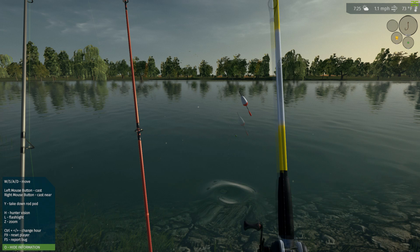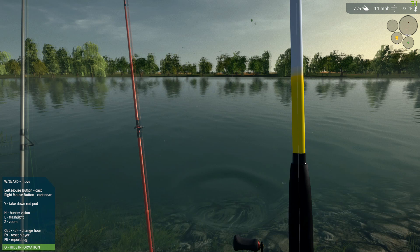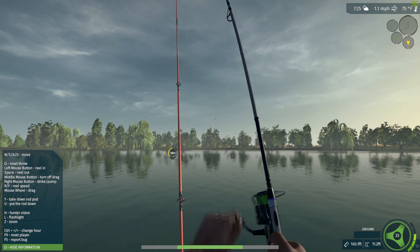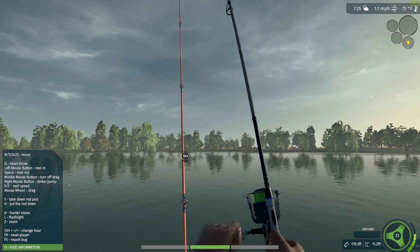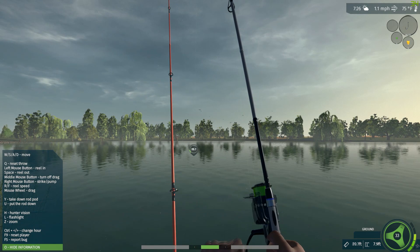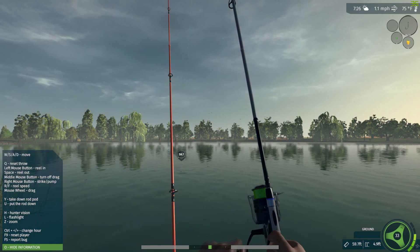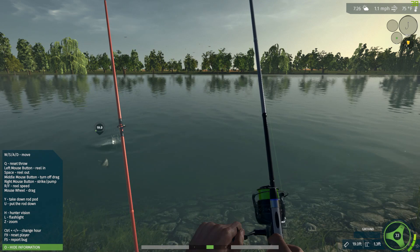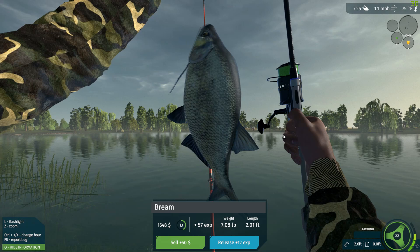Sounds like we got another one on one of the feeder rods. I'm not sure but I don't think this one's that big — this is probably a bream or a crucian carp, or a very small mirror carp. Yeah, it is a bream, it's a nice bream. But they don't bring in quite as much cash as some of the others. He's a decent sized one — he's over seven pounds.